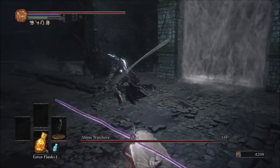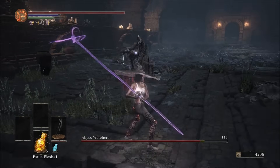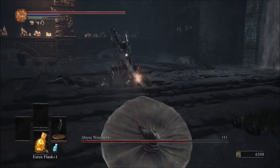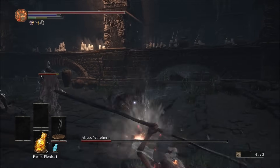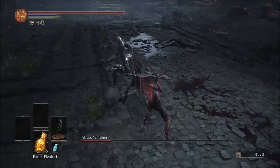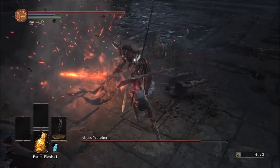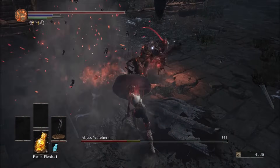Even though you cannot backstep with a staff, attacking when you would normally go for a backstep guarantees a safe attack. The Abyss Watchers have a weird property of seemingly random hyper armor, so randomly wailing away at them has an RNG factor where they might suddenly counter through your attacks. It's best to approach this fight like you would normally do. They may be dark resistant, but they are not blunt force trauma resistant, and they don't have a lot of health to begin with, so our damage output is more than decent.